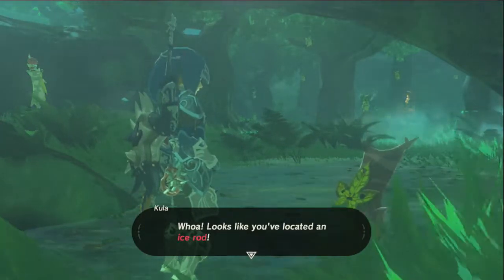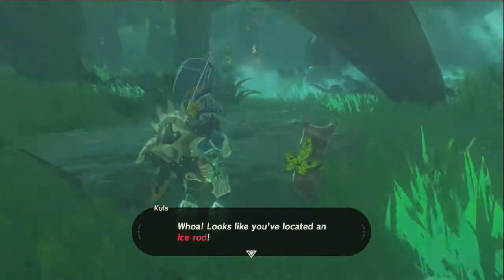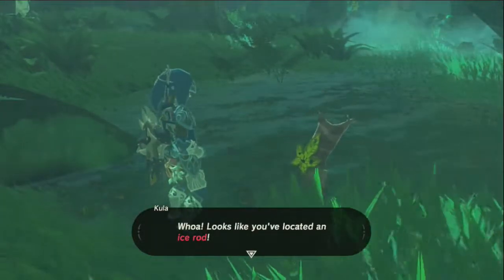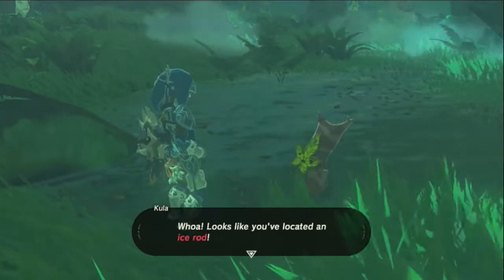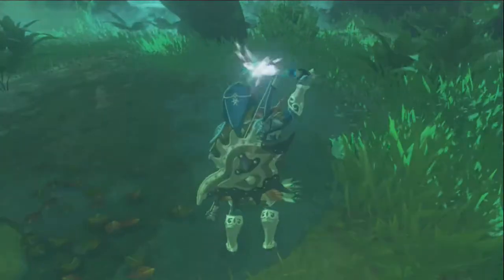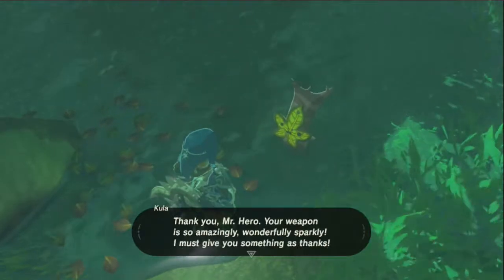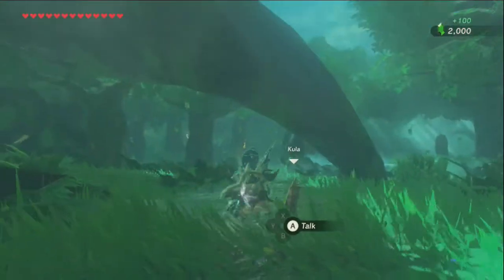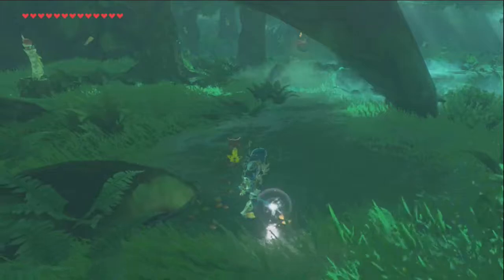The reason why I came here first of all is to return this Ice Rod to a Korok that was really interested in Ice Rods — they're somewhere around here. Oh, they're outside. That's why I came here, but I ended up triggering that cutscene. It looks like you located an ice rod, but you're going to have to equip it to impress me. Oh cool, the game automatically did it. Look at this — it's a refrigerator on a stick. Shimmering, sparkling — what a sight to behold. Thank you, Mr. Hero — your weapon is so amazingly, wonderfully sparkly. I must give you something as thanks. And he gives us a silver rupee. We did it, and he cheers whenever we use it.